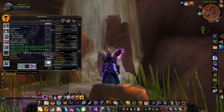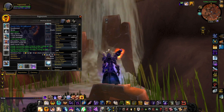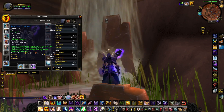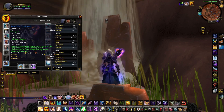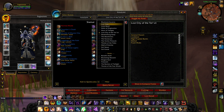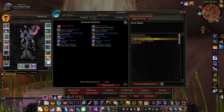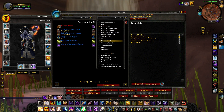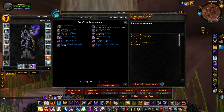Moving on to the bracers — I have the Sandsilk Wristbands right now with 65 haste. This is fine, nothing wrong with it, however I would use a different wrist if they actually decided to drop, which they haven't. It's been a pain — they come from... I want to say not Grim Batol, not Blackrock Caverns...